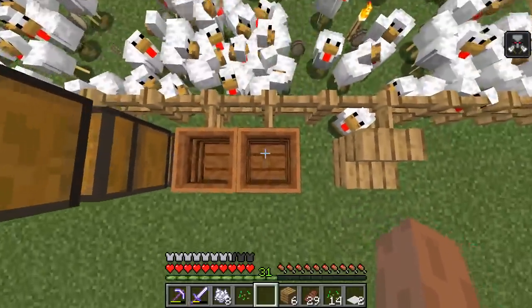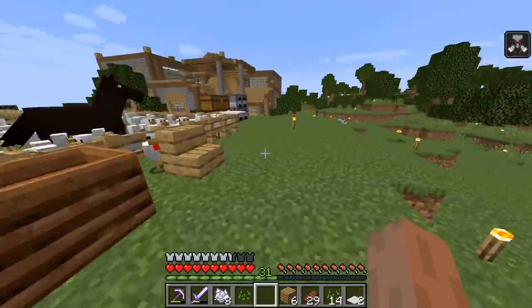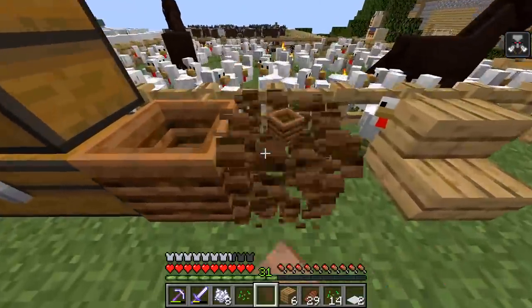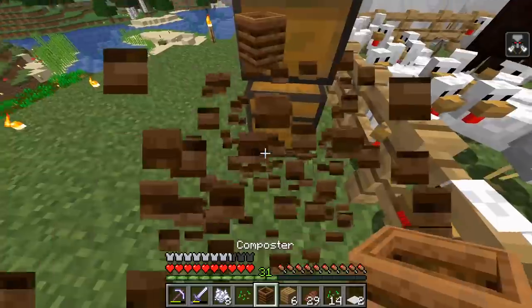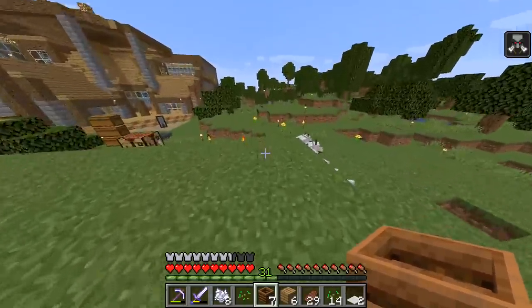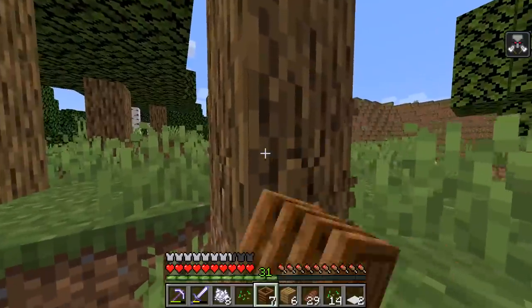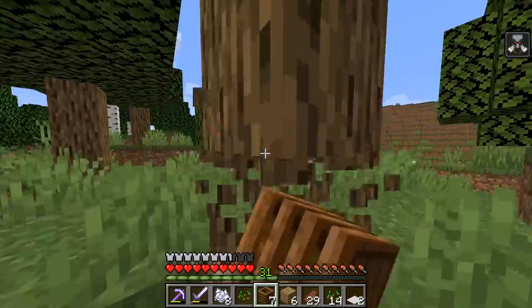So if you take hoppers, feed them into this with a chest, it should be a pretty automated system to get bone meal. I'm going to go ahead and start setting up these auto-compost machines. Once we've got that going, I'm gonna go ahead and get the actual tree farm started. I think Tico took all the wood I gave him, so I gotta go get my own wood.